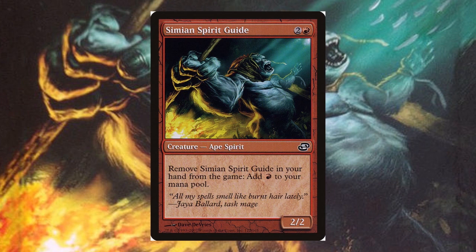Simian Spirit Guide was a red creature card that had the ability to be exiled from the hand in order to get 1 red mana. This was mostly used to get bigger spells into play in earlier turns than expected. Overall, it is mostly seen in Eternal formats as the card is used in many combo strategies or to cheat in other big creatures. Simian Spirit Guide over the years has been included in decks such as Belcher, Living End, Ad Nauseam, and Eldrazi Aggro, just to name a few.